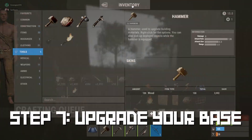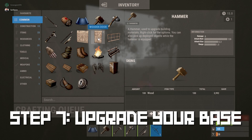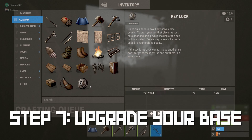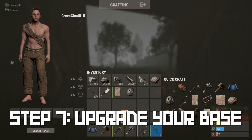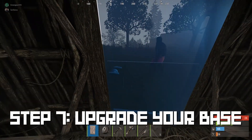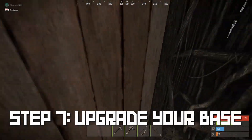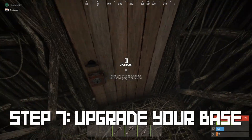You need to get a door in quickly. To build a door and a lock, hit Tab, go to crafting, and craft the wooden door and the lock. The door can face inward or outward. Once you have the lock placed, go to the lock and click 'Lock.'